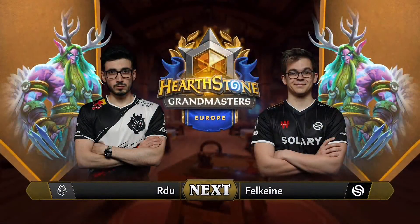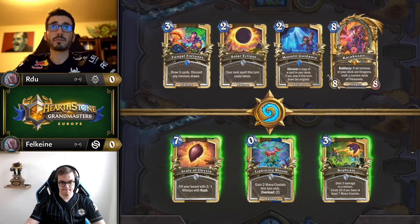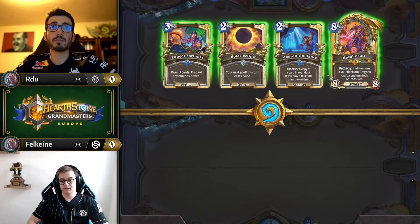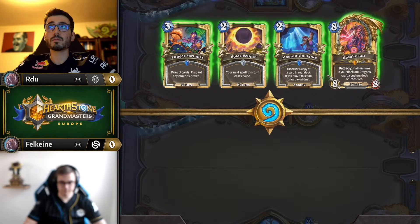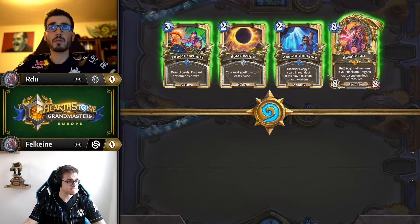The power of the two-of is going to carry him through. I am a one-offs hater, I always will be. Falcane has a very clean looking list here — he does have two bog beams in there, which we didn't talk about specifically, just for a little bit of that extra anti-aggro technology. But if you already get the fungal fortunes in your opening hand, why do you need a second one? Perfect logic, can't argue with it.